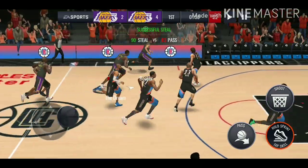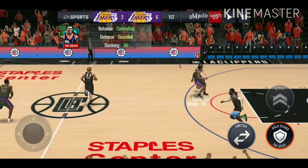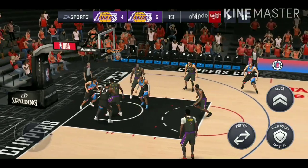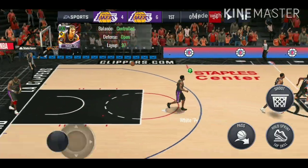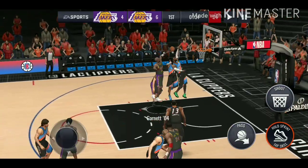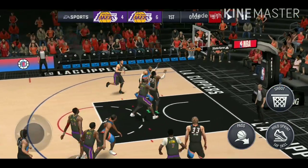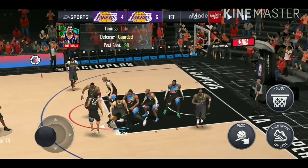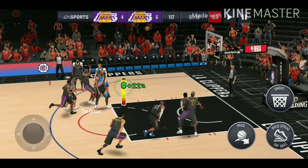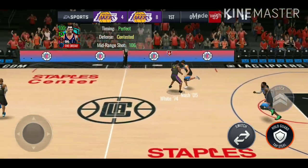We're getting some steals — let's go all the way. We leave Nash open for a quick layup. Try a three-pointer to extend the lead — misses it but we get the board. The Dream gets open — try the mid-range and he makes it, eight points. Vince Carter gets left open and makes it. We get open for another mid-range and he misses this time.